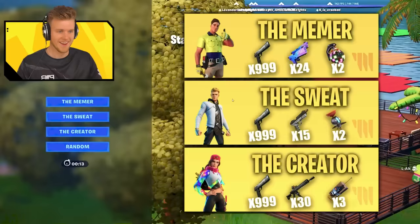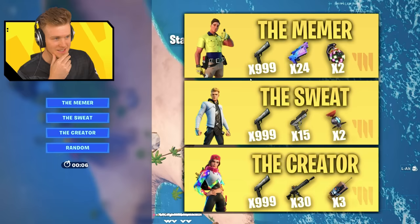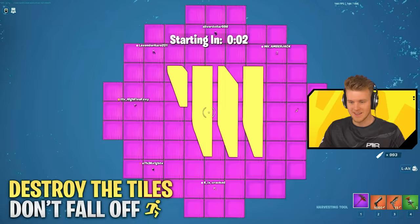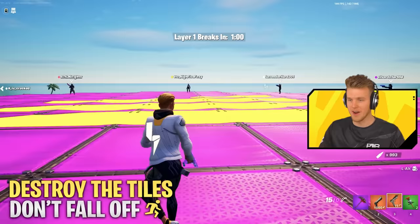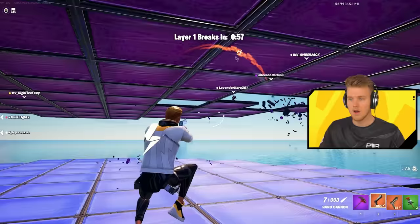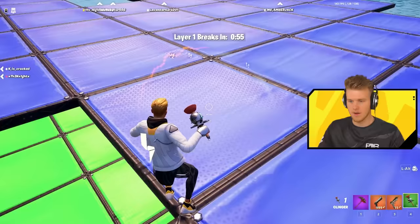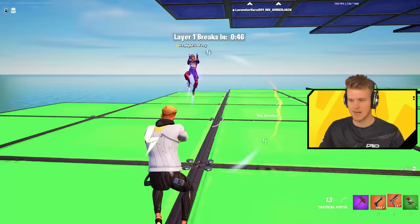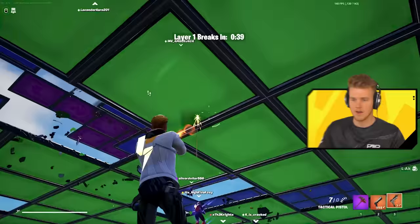We got a little cinematic going on here — it's going all types of ways. We've got seven seconds. We've got the Mima, the Sweat, and the Creator. We're going to play with the Sweat. Destroy the tiles, don't fall off. We got some sick animations. So every time you shoot, it destroys. That's interesting — I'd definitely use the tactical pistol. How come everyone gets sprints? That's so unfair. We're going to shoot all these other levels out. We need to shoot this guy out.